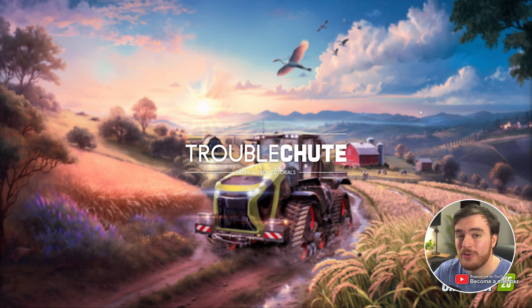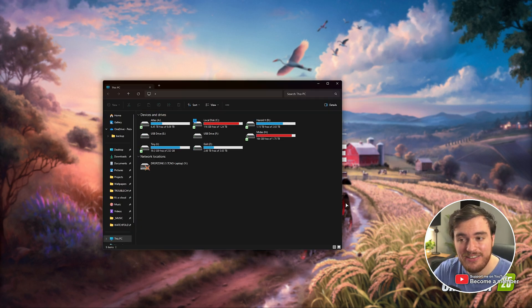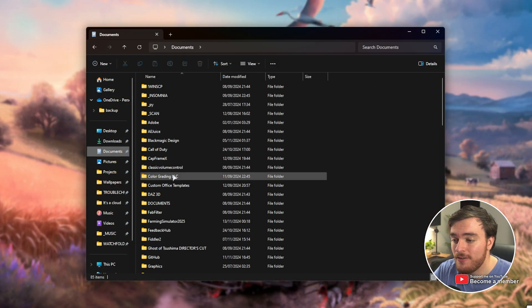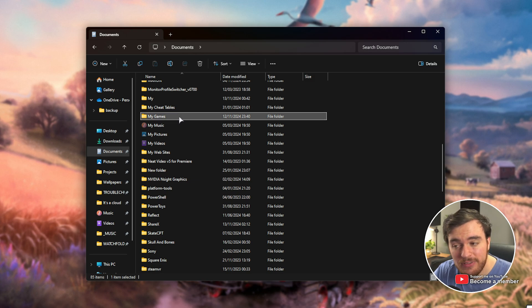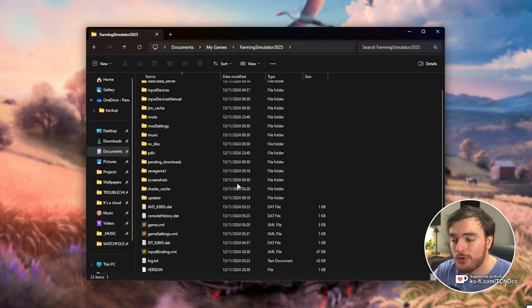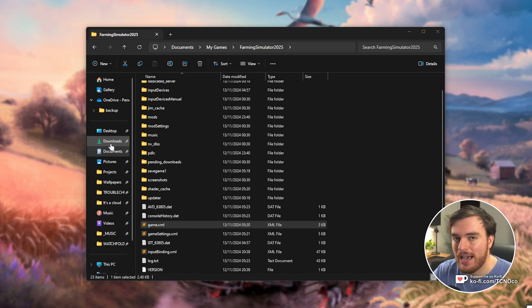In order to do it, save and close your game completely and return to your desktop. Here, hold Start and press E to open up a new file browser, and inside of here, head across to your Documents, followed by My Games, and inside of here, Farming Simulator 2025. In here, scroll down, find game.xml, and open this with any text editor, such as Notepad.